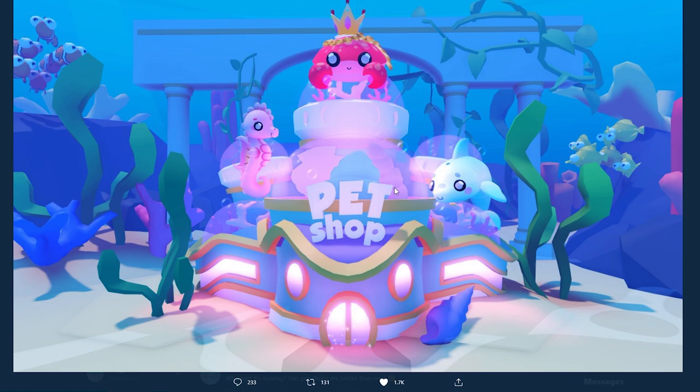I don't think they would share this if there wasn't going to be any sea pets, so I'm curious to know what all the other pets are going to be. I'm really hoping for a hermit crab pet — as you guys can see there's a seashell right here — what if there's going to be like a little crab that popped out of it, like a hermit crab. I think that would be a really cute pet to add to this update.